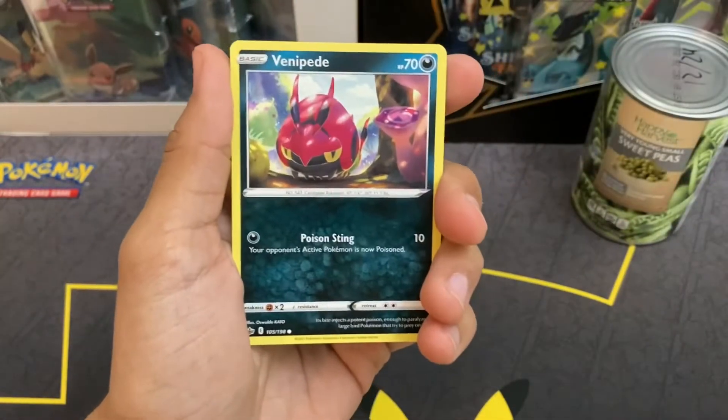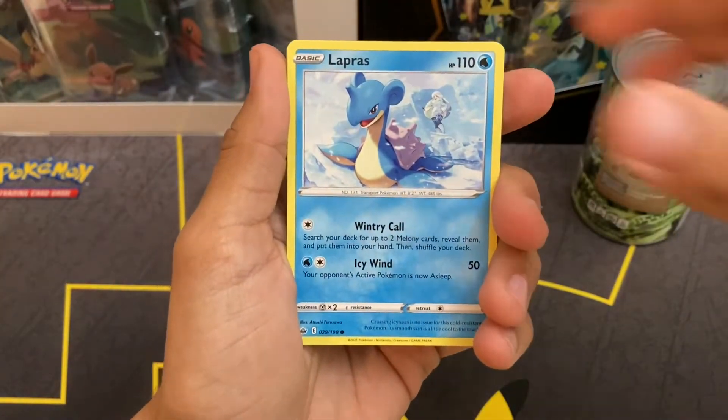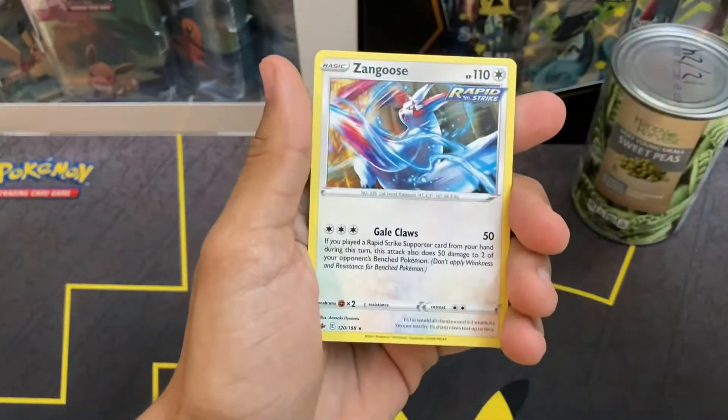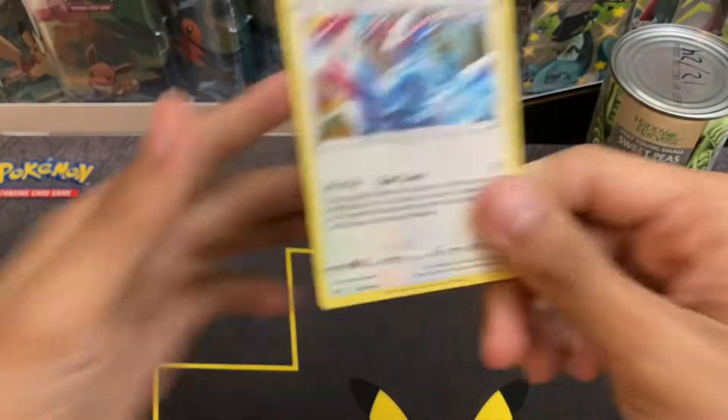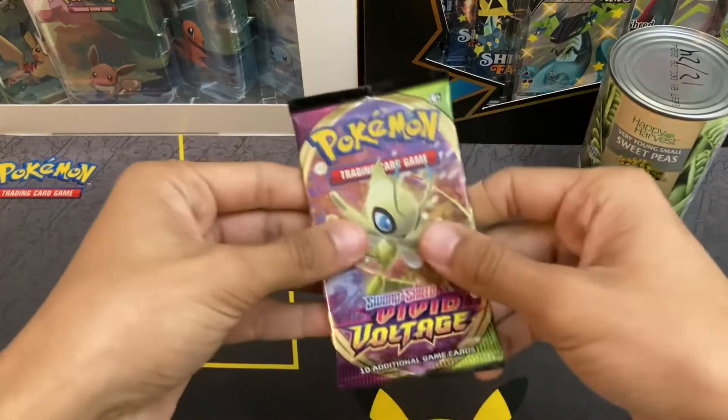They also might have the shiny Snorlax gold card — that one's really cool. I do think it is from Chilling Reign. We have Lapras, Blitzle, Reverse Holo Glalie, and Slowpoke, and Zangoose — non-holo.